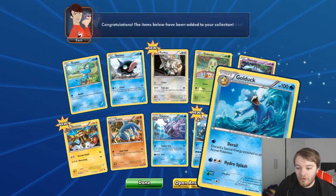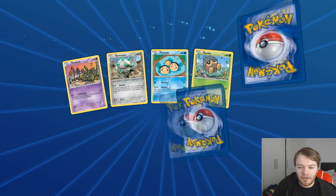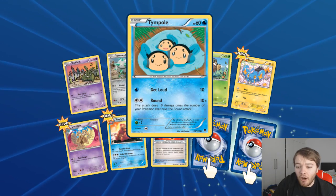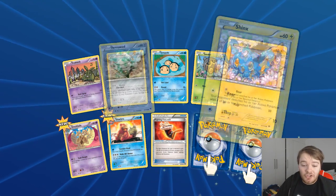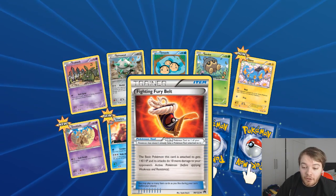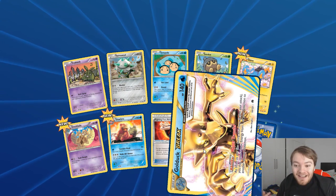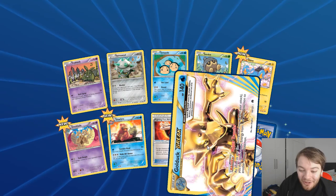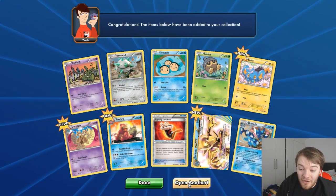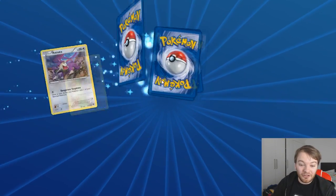Seismitoad - I like Seismitoad. Oh, Golduck! I want a Golduck Break - the Golduck Break is really good because you can transfer anything. There's Seed, Timpole, C-Dot, Shinx, Double Air, Jewel Blade, Slowbro, Fighting Fury Belt - which is a really good card. Oh! I got one! I got a Golduck EX Break! Yes! And I got a Greninja! Wow!